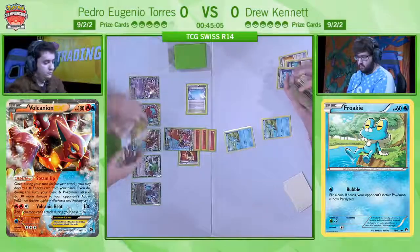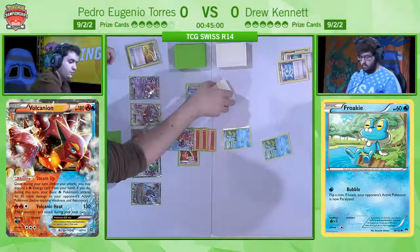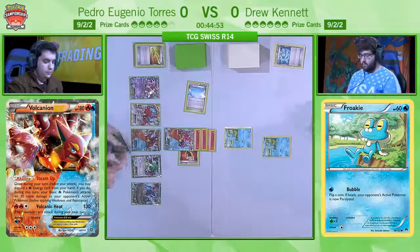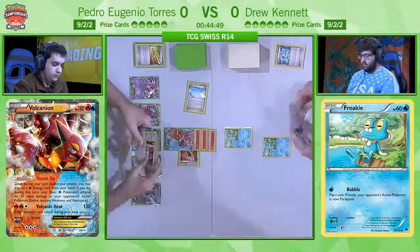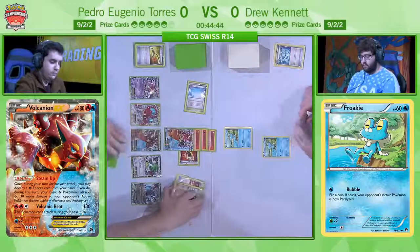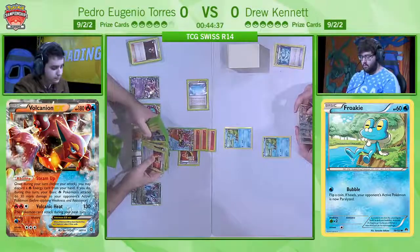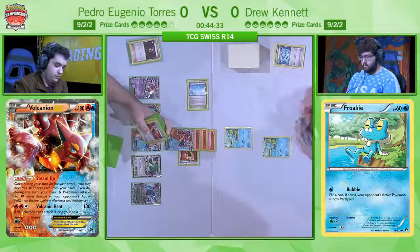Right now it's a very unfortunate situation for Drew. We saw him Super Rod the Froakie that just got knocked out back into the deck and then use a Dive Ball to search for it straight away, but looking through the rest of his deck to see what's actually in there — has he actually got anything else? He could not have gone for a Frogadier because he didn't have the energy, which means he couldn't use Water Duplicates, which means a KO from Pedro on that Frogadier would have ended the game right there. So as annoying as that turn was, that's all Drew could do.